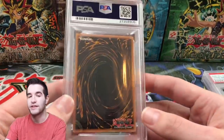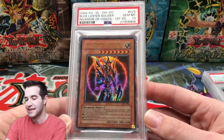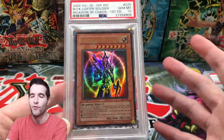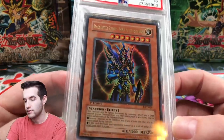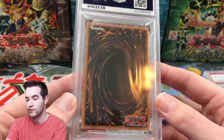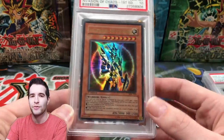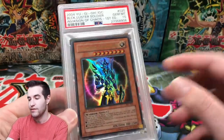Final card in the trade: Black Luster Soldier, Envoy of the Beginning — PSA 10, ultra rare, first edition. This is a card I've always wanted. The other three I've really wanted ever since I started back collecting in 2018. I've had a few Black Luster Soldiers but not gem mint tens, so this is really cool. It was valued at $3,600, the same as Chaos Emperor Dragon. Overall the trade was around $11,700 to $12,200 depending on the Summon Skull value.